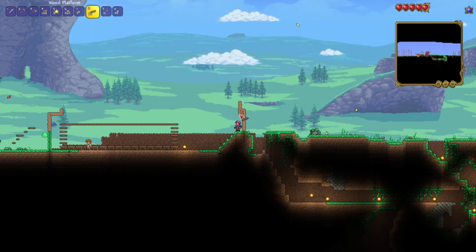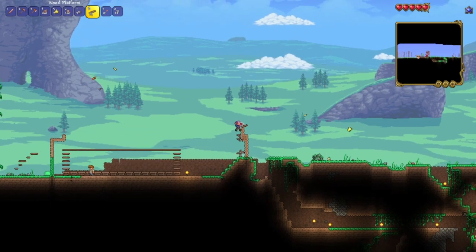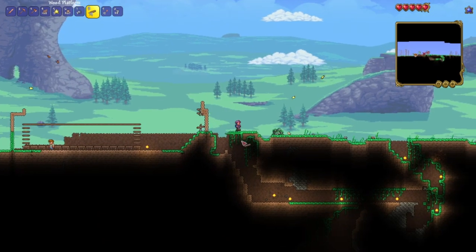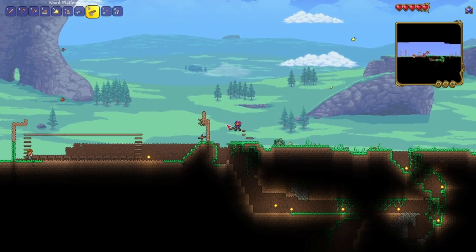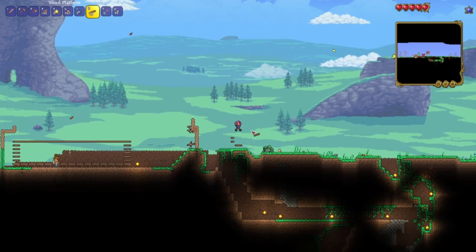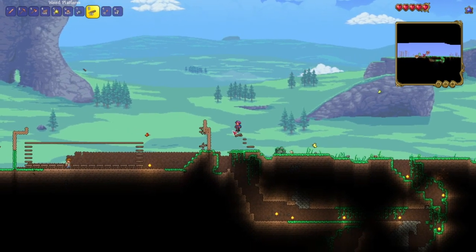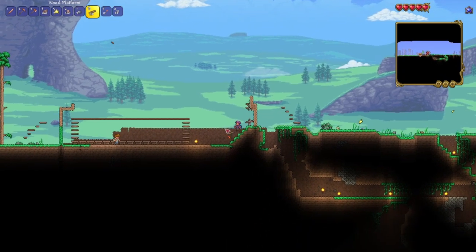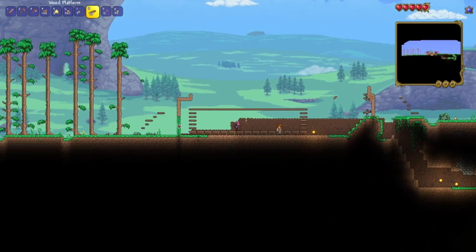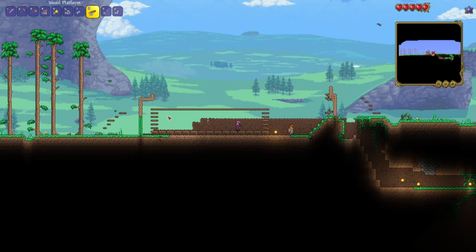Just get some more of these wood platforms. Put them on this side so I can get out. And then over here — can I make that jump? No. I can definitely make that one though. Yeah. I'll probably pick this up later when I know more about the game, but for now this is a pretty good start. Hope you all enjoyed the video. Like if you like it, dislike if you dislike it. Have a wonderful day, I'll see you next time. Bye.